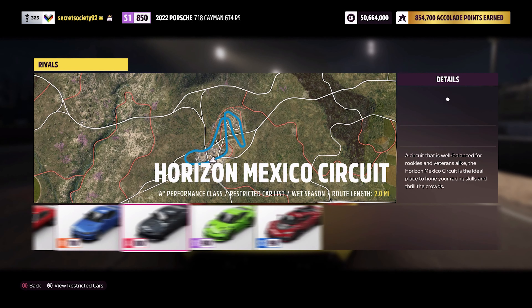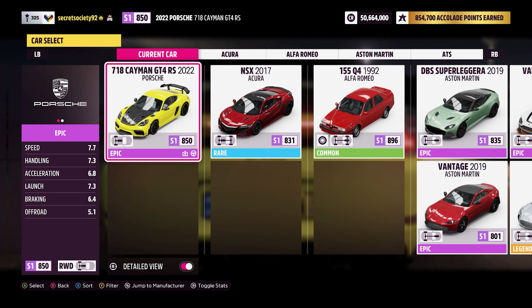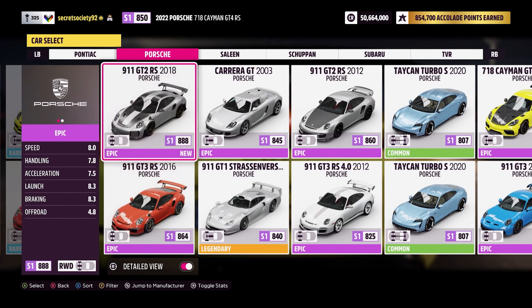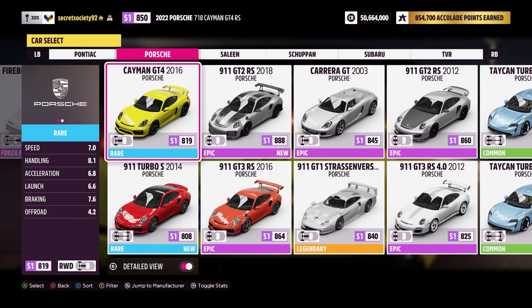As you can see, it's pretty agile. It might be slightly heavier than the standard GT4, but it really does not feel it. Looking at the stats in rivals, we're in bang on mid-S1 class, and the stats are fairly impressive — handling and braking are pretty good, launch and acceleration are great, and the top speed is fairly good as well. Although the stats are apparently not as good as the standard GT4.